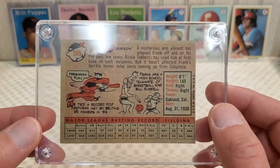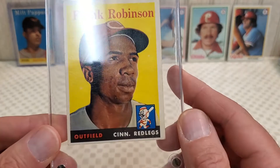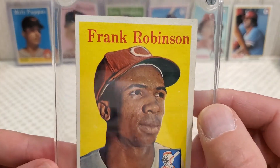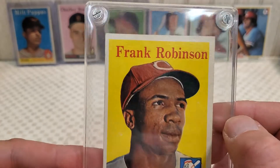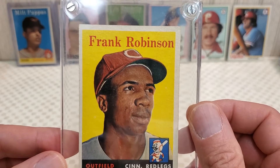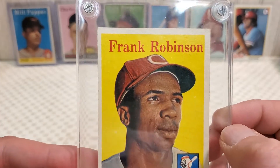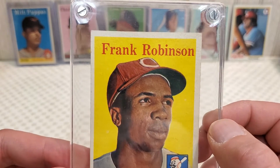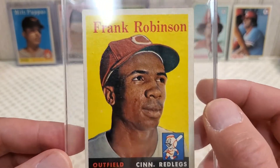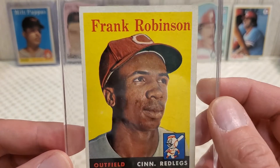I paid $50 for this. I think that was probably a fair price. I will send this in to get graded at some point — not sure if it'll be right away. I'm hoping it comes back a four. The colors look pretty good, paper loss looks minimal, and the centering is a little off on both top and left, but not severely. I'm going to send it in to SGC. All in, it'll probably be around $80 for this card — and that's about what I think a PSA four would be in the ballpark of, 75 to 80.